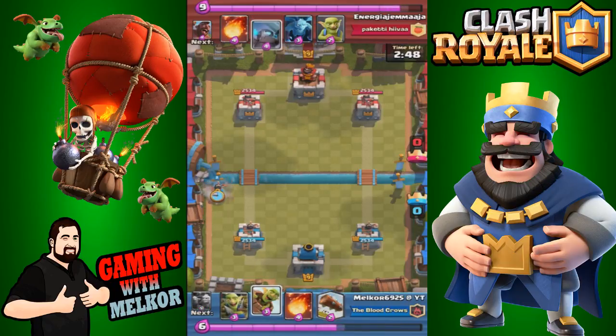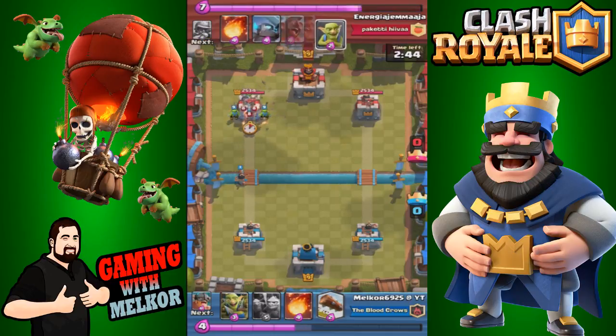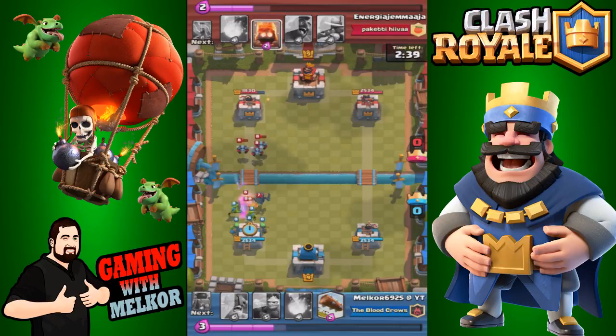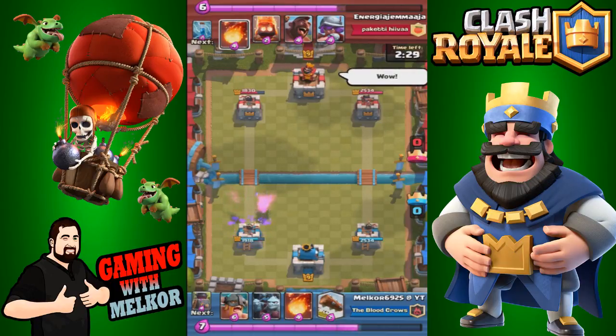I put the princess down and the goblin barrel to see how our opponent would counter it. He dropped down his mini pekka and his goblins, so down goes our goblin gang on defense, which was able to soak up the majority of that damage. We are slightly ahead at this point.